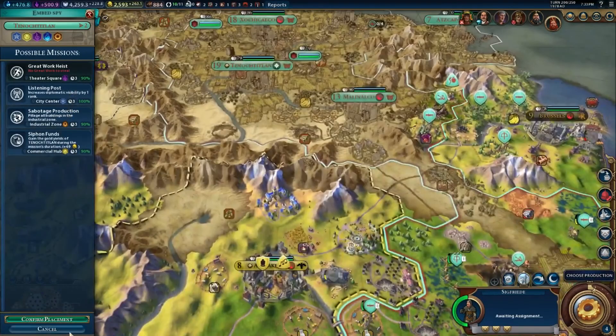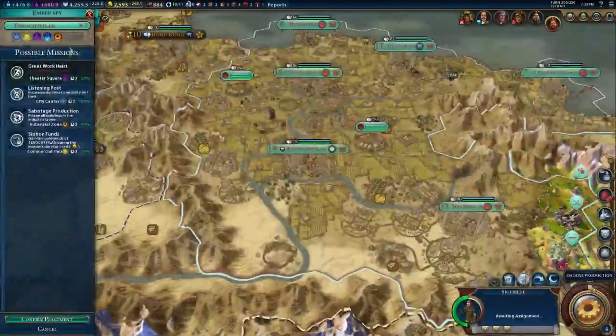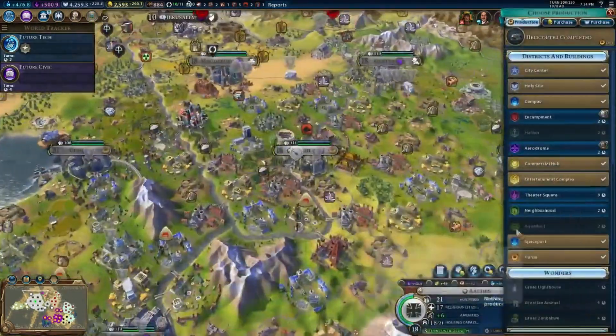What about Malanalco? It doesn't have an industrial place, so we should come here and we should sabotage the production. We'll embed our spy. Anyway, I hope you guys are enjoying this.